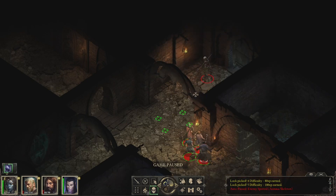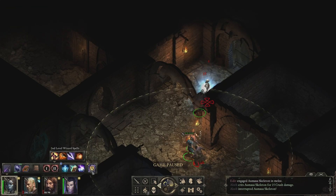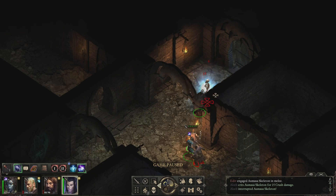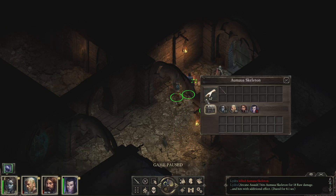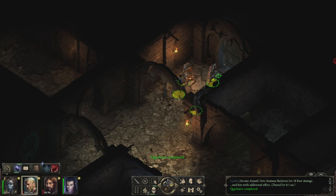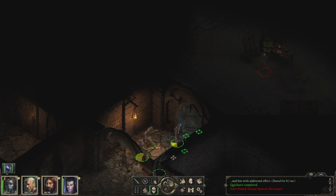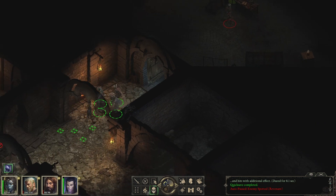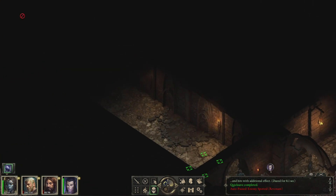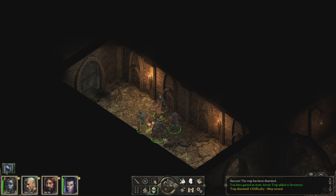We just need to kill a bunch more creatures. Let's get this skeleton — Adair opens with a knockdown, hopefully it'll take, then Eloth and Lidra follow up. That went real well. Behind door number one we've got a revenant and some kind of ghoul — I think that might actually be a boss fight, so I'm going to leave it for a minute. Trap, trap, trap — good work, Eloth. Let's get this other one. What's over here? Oh — camping supplies! Excellent, that's exactly what we need.